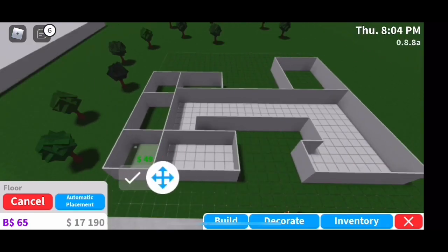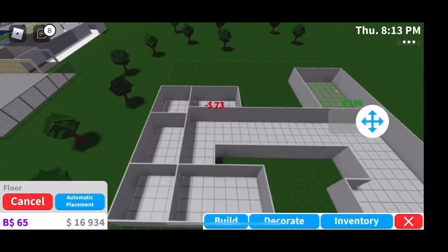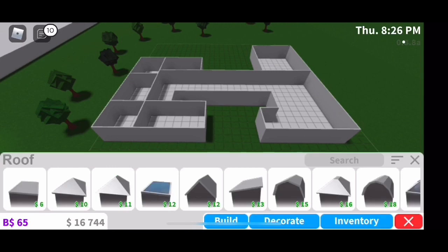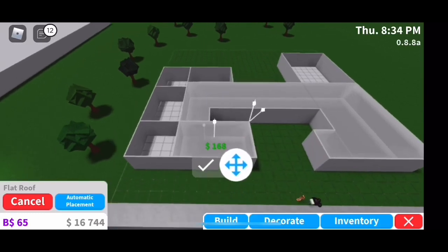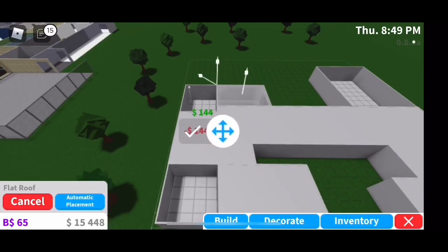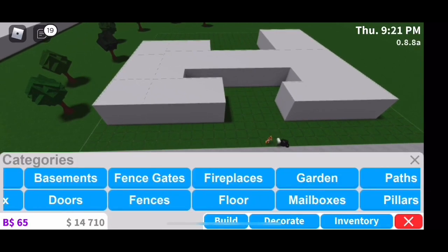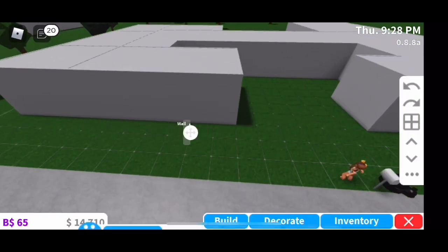Now I'm adding in the floor to every room, because that's kind of important. Then I add the roof — I was trying to experiment with different types of roofs, but I just decided to go with the plain flat roof. That is the shape I go with for the house.